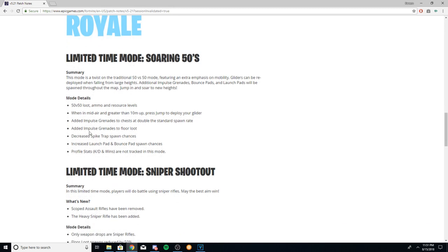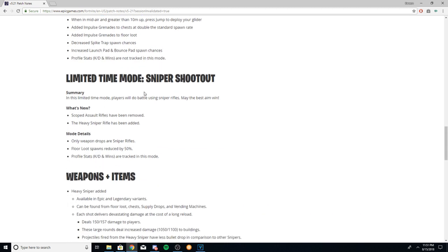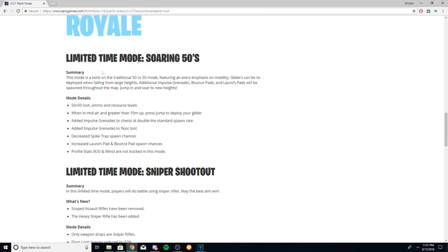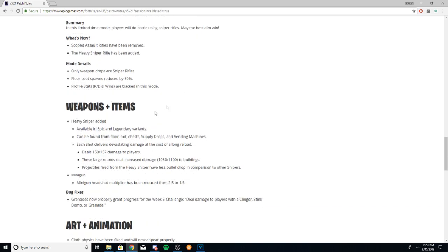I've played it a couple of times and it does seem fun. And then we got the sniper shootout mode coming back with the new heavy sniper. That gun's amazing. Floor loot spawns are reduced by 50%, and stats do count for this mode. They obviously do not count for Soaring 50s, as it's essentially a replica of 50v50.